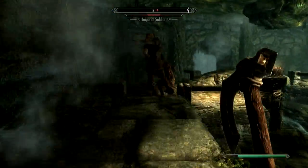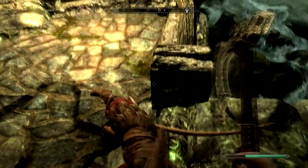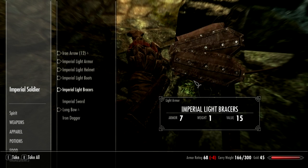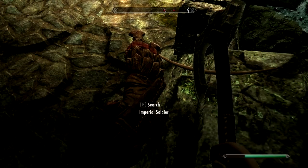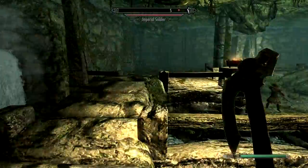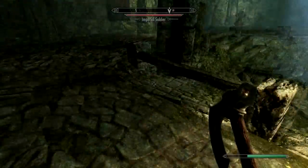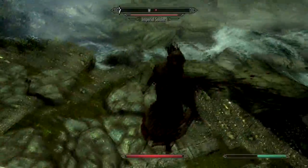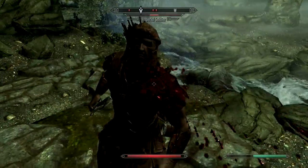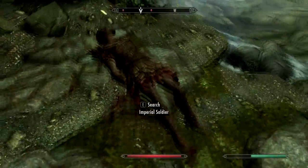Oh yeah, I can totally sprint. I got him. Battle stops when I search guys — that's good. Makes the game even more slow paced. Oh shit, I'm going to go take out the archer. Sprint. Crisis to style. Sit down bitch. Come on, I'm fucking slicing you in the neck.